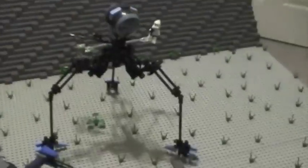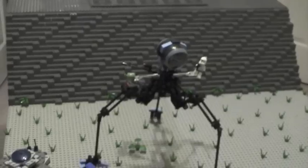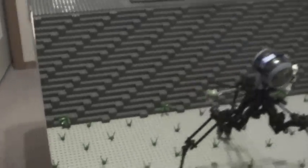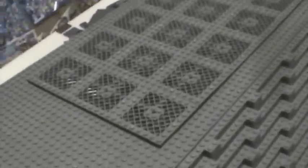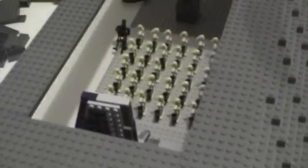Now on to the base — it has a really neat design but only took a very small amount of time to build. It has a different roof on top that you can lift off, and inside there are the droids and a shuttle.